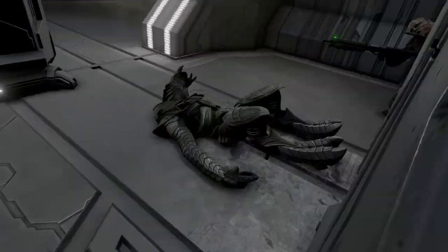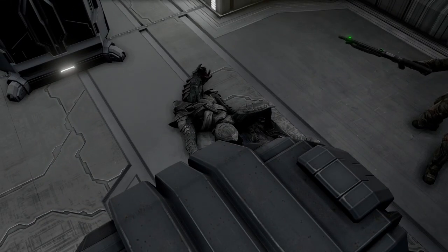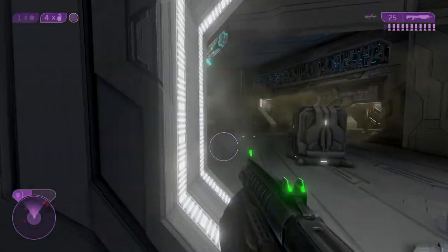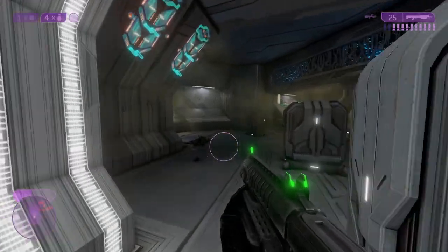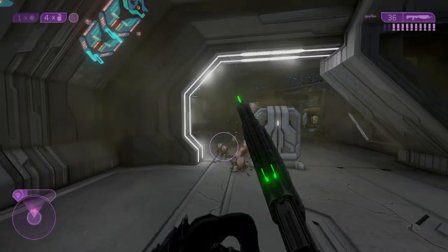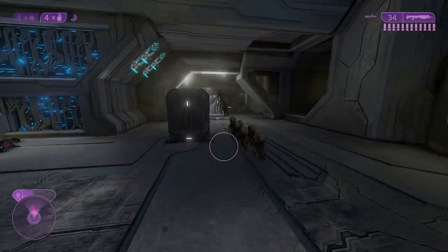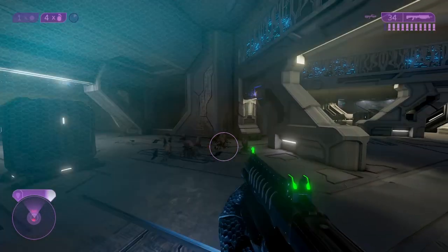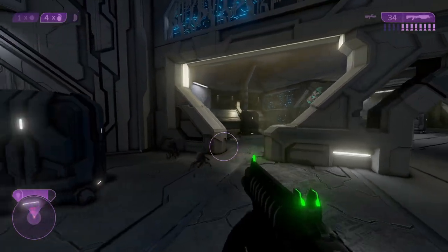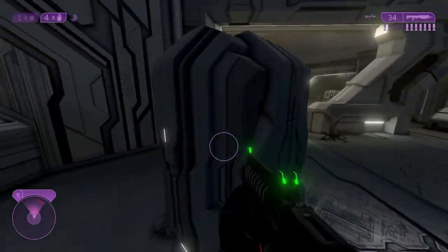You have to see them first, essentially, and you have to get the first three or four shots in. Because while they can kill you in one shot, it generally takes you, I'd say, between two and three shots at any kind of distance to actually dispatch one of those guys. Yeah, a little bit one-sided, you could say.